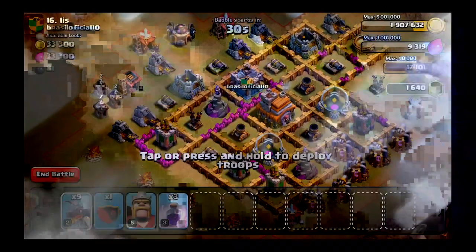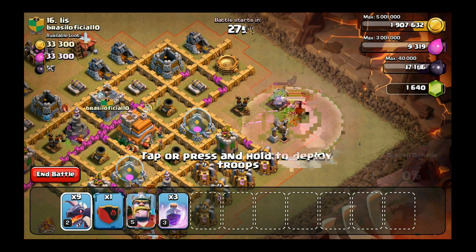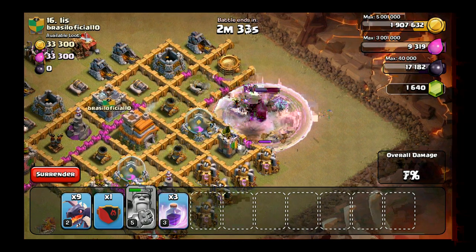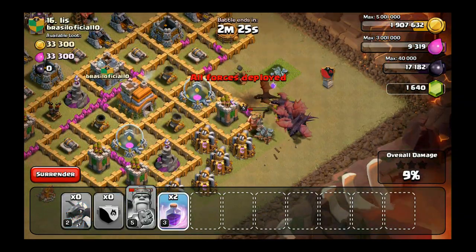I'm gonna drop my king first and just let him go for a second to clean out a couple of things, then I'll drop my clan castle and then my dragons. King, hurry up and take out the dark elixir. I'm gonna rage up my king right now — hopefully he'll take out that air defense. Drop in my clan castle troops, spawn all my dragons, rage them up.